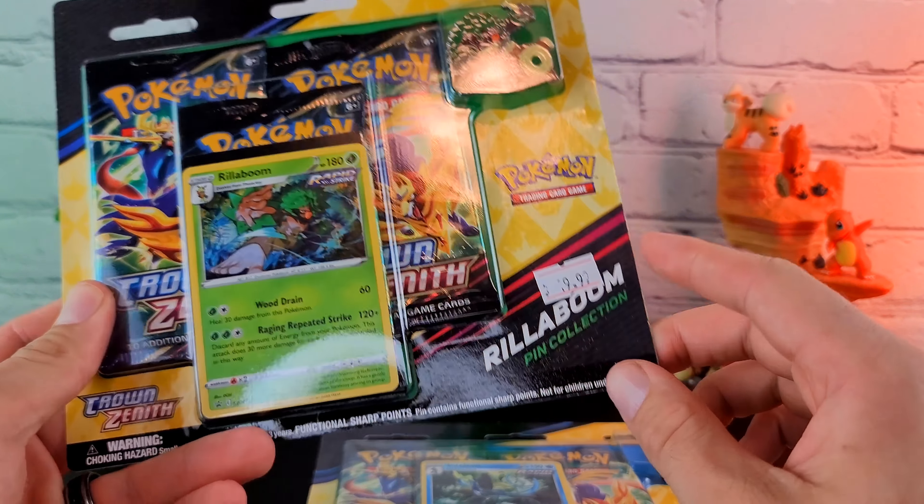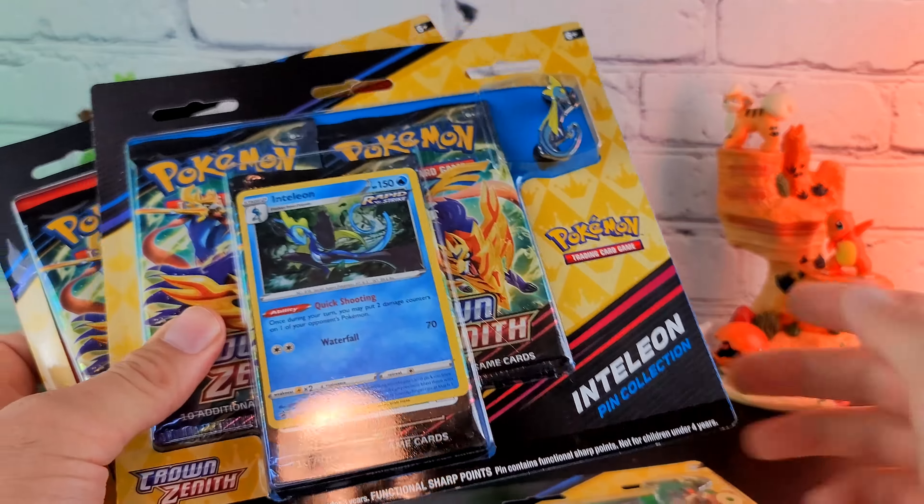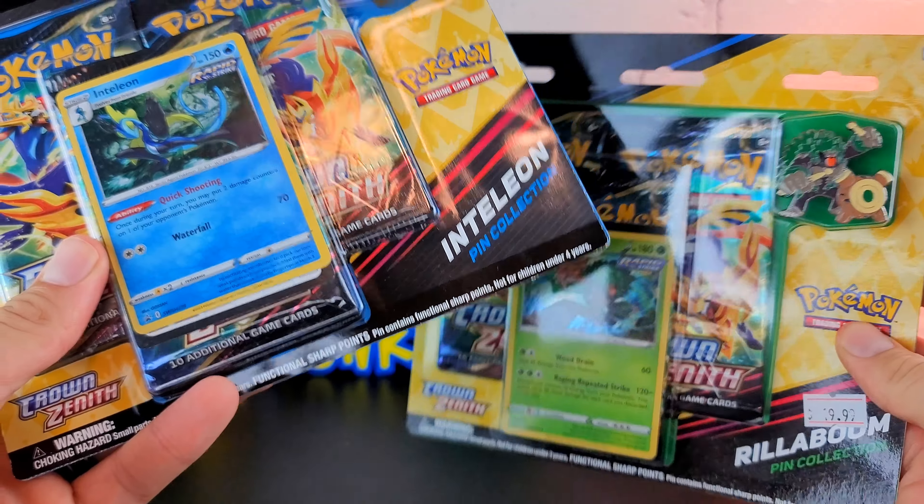Let's go back to before Scarlet and Violet with the final set from Sword and Shield, Crown Zenith. We have the Cinderace Blister, the Inteleon Blister, and the Rillaboom Blister, which I just picked up for $20.